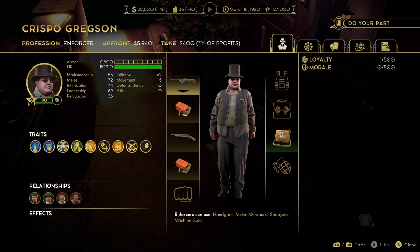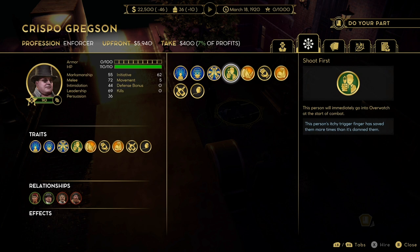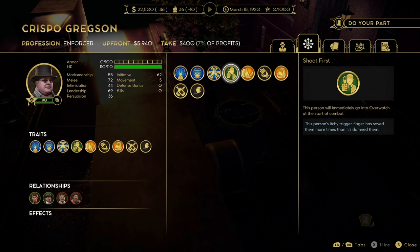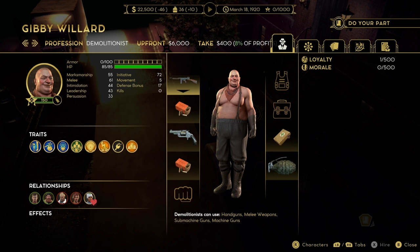Crispo is up next with 110 health — that health pool is massive, especially early game. He costs $5,940 and doesn't have great marksmanship, but give him a machine gun or submachine gun and he can be an extremely good character, because that marksman stat applies per bullet fired and those guns fire more than one bullet. He also has the trait Shoot First, which is essentially an overwatch — he will immediately go into overwatch at the start of combat. Anyone within his circle has a chance of being shot before anyone else has done anything, which can turn the tables in a gunfight very quickly.